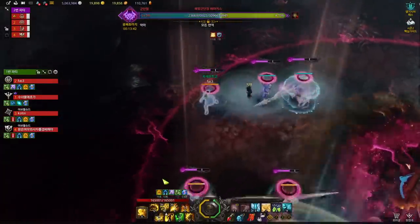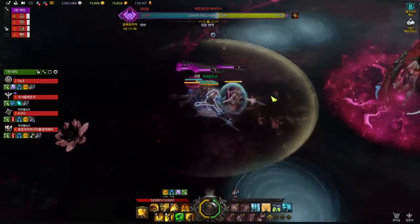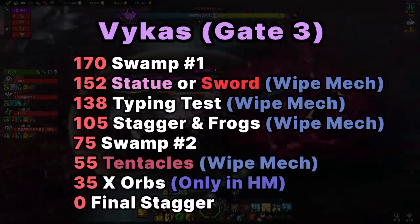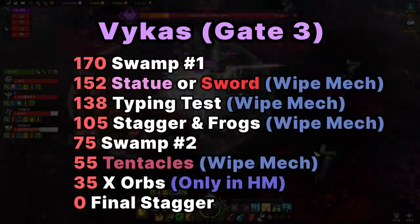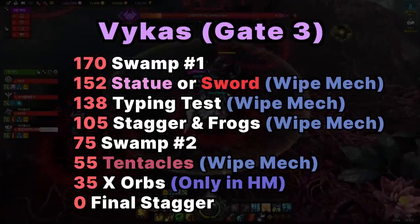Vicus 2nd Phase has multiple wipe mechanics, so it is focused more on mechanic execution than DPS checks. Important HP lines are: 170 for Swamp No. 1, 152 for Statues and Swords, 135 for Typing Tests, 105 for Stagger Check with Frogs, 75 for Swamp No. 2, 55 for Tentacles, 30 for Orbs on Hard only, and 0 for Berserk Last Phase.